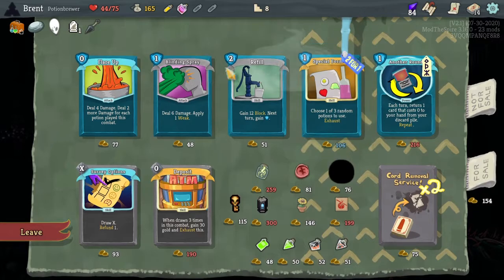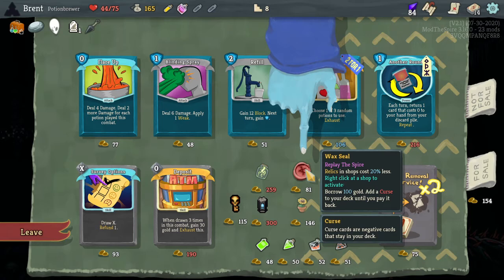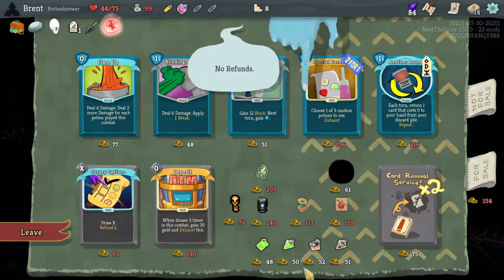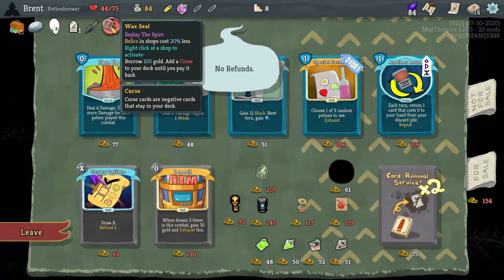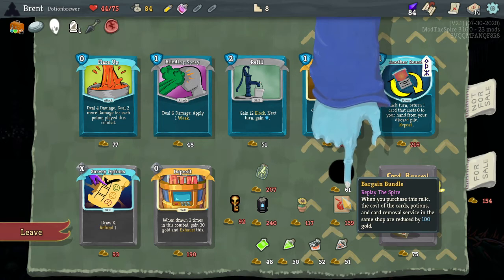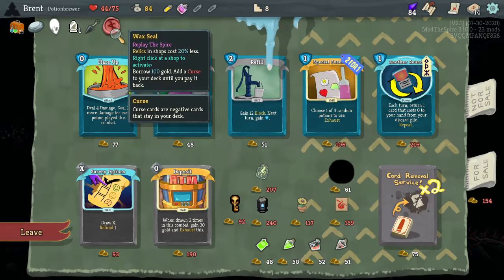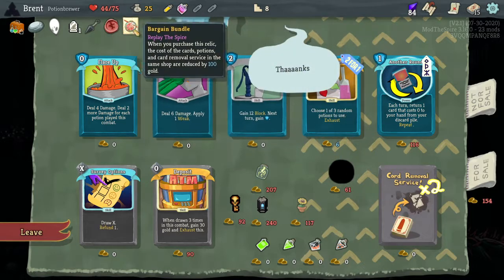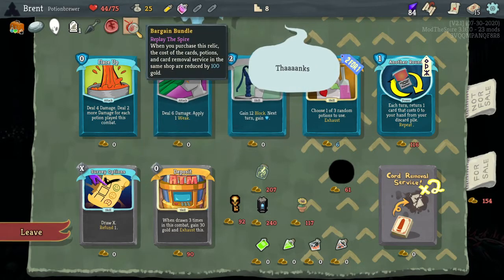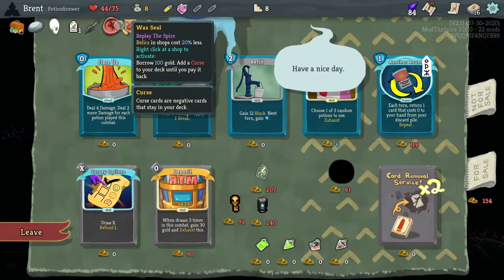Wax Seal is always good - relics cost 20 less. I think I will take that. Then we can get gold to get more relics. The same shop reduced by 100. Oh, that would have been better to get - we got that free. Let's go ahead and borrow some gold, buy this, borrow some more gold. A little bit more gold and an Air Bottle. Potions may be used twice.